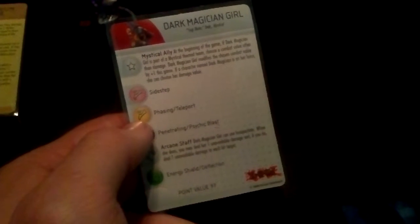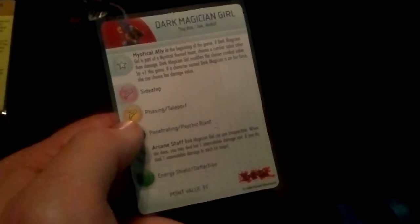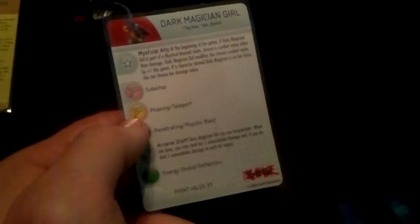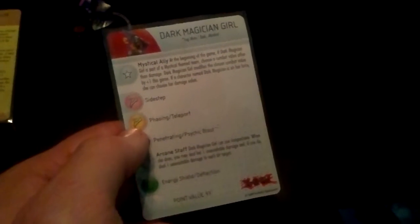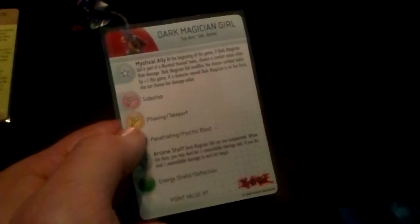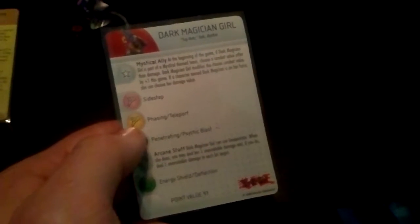Dark Magician Girl is 97 points, Standard Speed, Standard Attack Symbol, Defense, Damage, Six Range, Two Targets, and her special ability is really interesting. Mystical Ally: at the beginning of the game, if Dark Magician Girl is part of a Mystical-themed team, choose a combat value other than Damage. Dark Magician Girl modifies the chosen combat value by plus one this game. If a character named Dark Magician is on her force, she can choose her Damage value.